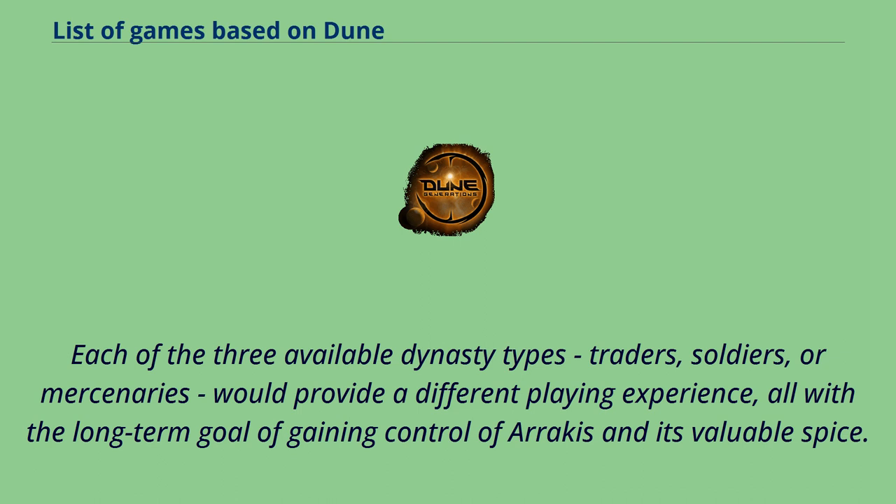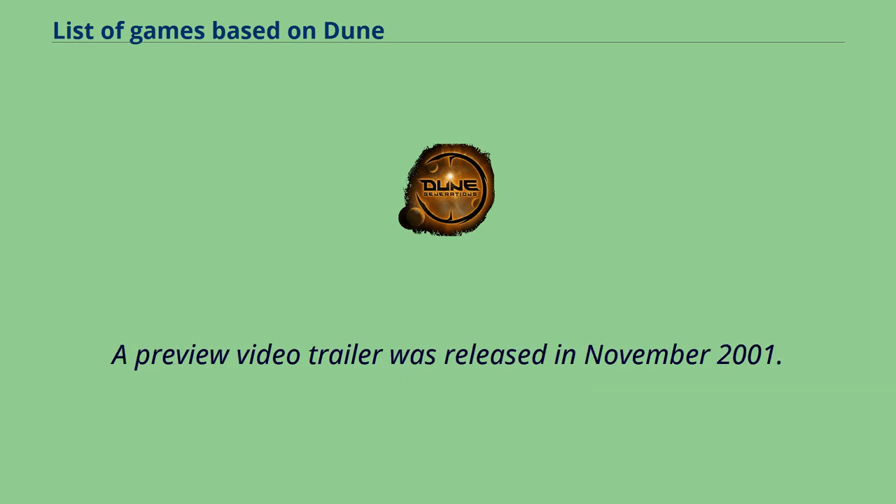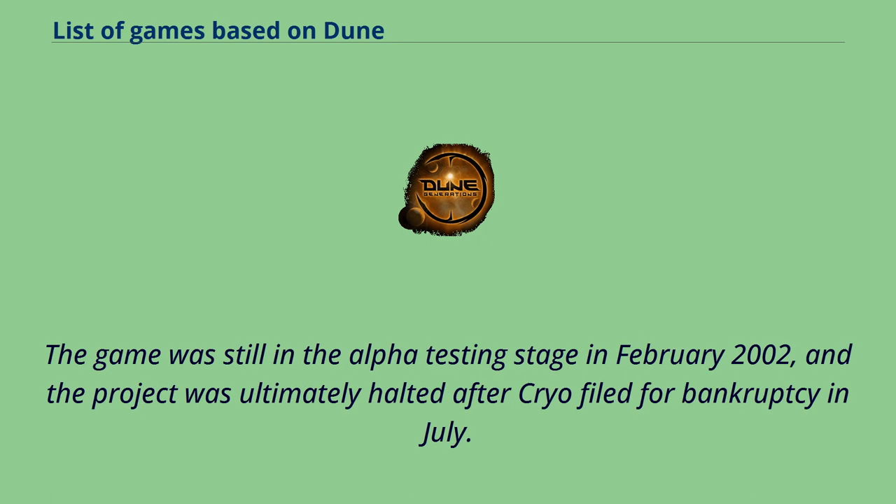Each of the three available dynasty types — traitors, soldiers, or mercenaries — would provide a different playing experience, all with the long-term goal of gaining control of Arrakis and its valuable spice. A preview video trailer was released in November 2001. The game was still in the alpha testing stage in February 2002, and the project was ultimately halted after Cryo filed for bankruptcy in July.